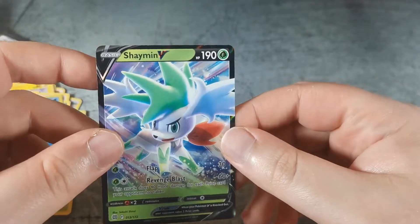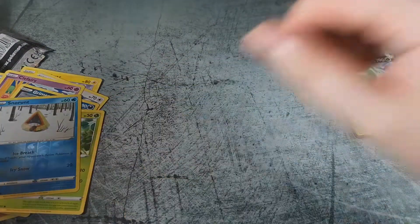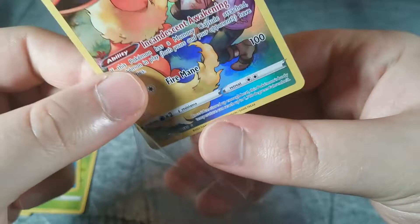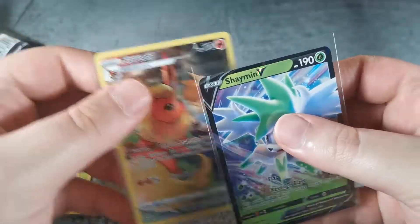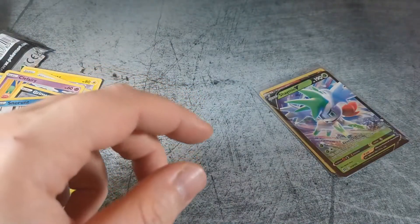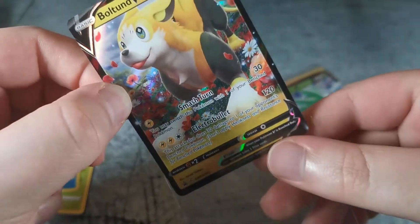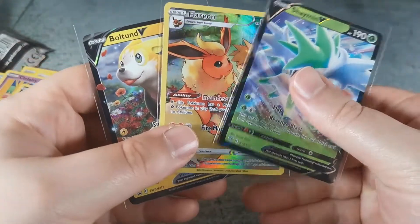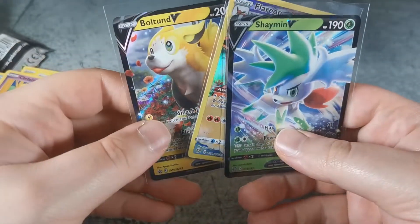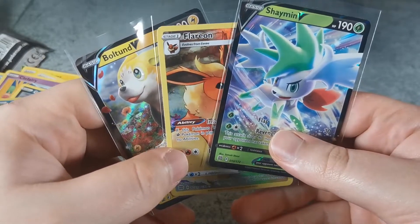Alright, well, still take it. So in recap — I'll just grab the sleeves here — sleeve the Trainer Gallery. Not too much in the way of hits for this box. I mean, it's the Flareon, Shaman V, and the promo. Don't really care about the Wulu there. So, not bad I guess, when you consider it's a four-pack box — it's about what you could expect. But thanks so much for watching. Hopefully you got something good out of the codes, and I will see you in the next video.